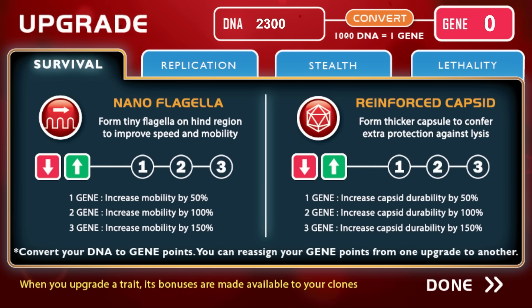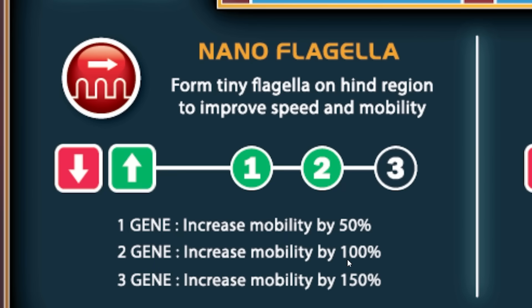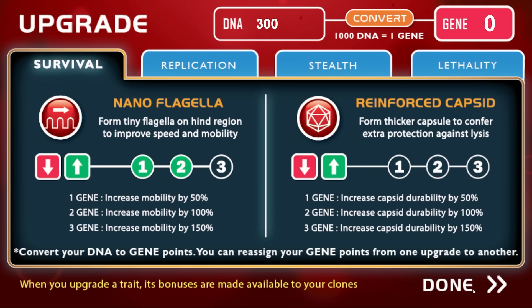So now we can upgrade. Basically every thousand DNA we get, we can convert them into genes. So I've got 2300, which means that's two genes I can use to upgrade. So I've gone all out - we've increased our mobility by 100%. Let's go.